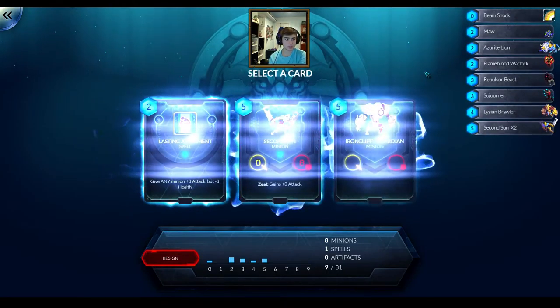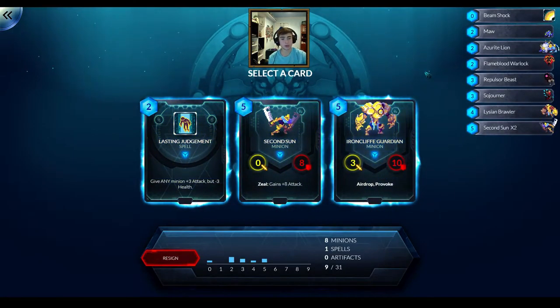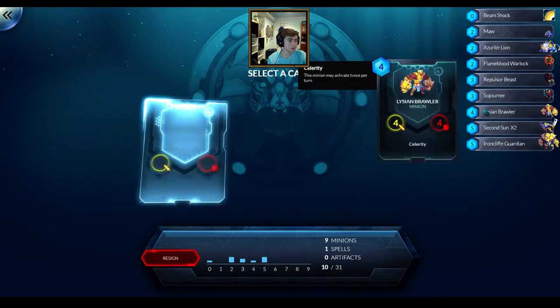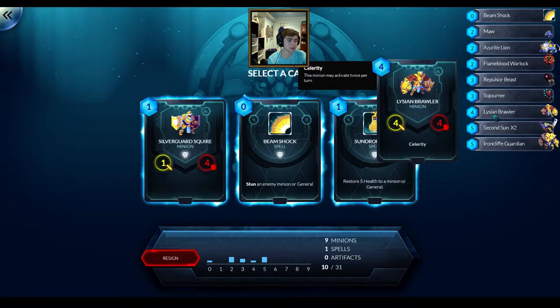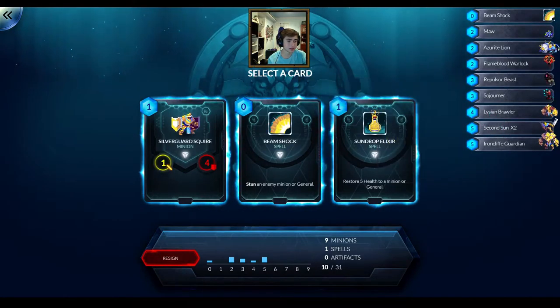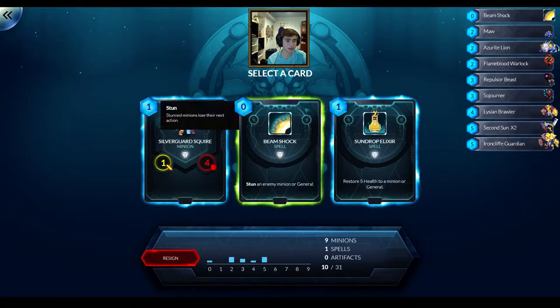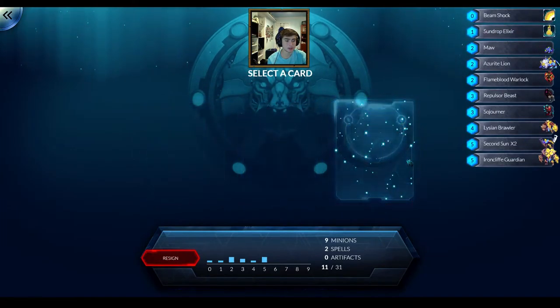Not a perfect deck so far really. Here's a good 5 drop - Ironcliff Guardian. More of the lesser used Lionar cards I've gotten so far, like the Brawler in the second round. And now another row where I don't really like the cards, so I don't love this draft so far. I'll just take a Sun Drop Elixir - you never know when you're going to need that.